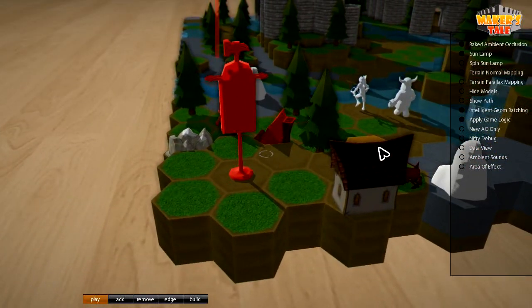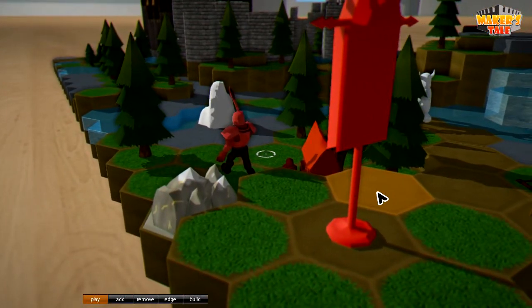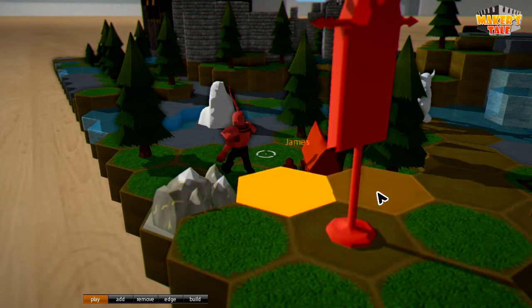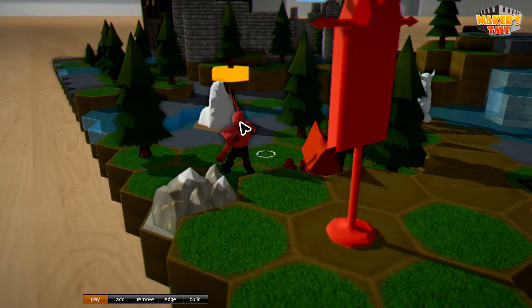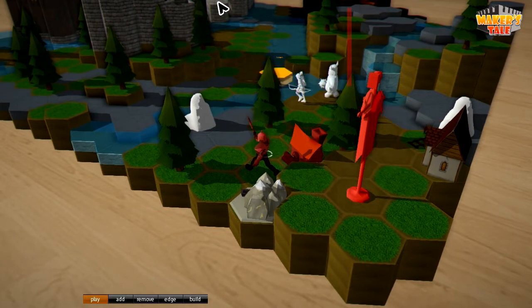The other major addition to this build was the community server and the multiplayer element. I've got a second instance of the game running in another window — there it is now. You can't see that window, but I'm just moving the cursor around and you can see that on this screen. When I move the cursor on this screen, it's visible on the other one. Justin and I ran our first successful multiplayer test yesterday — he was connected from America to my Australian server and managed to be moving around. It's still very early on for the multiplayer, but it's a nice step.